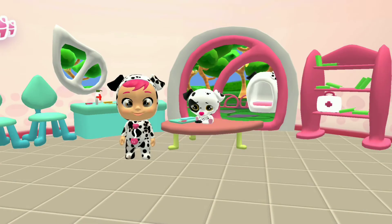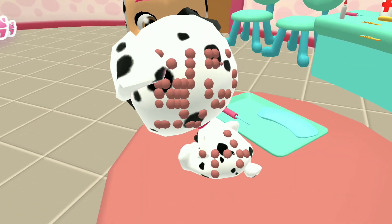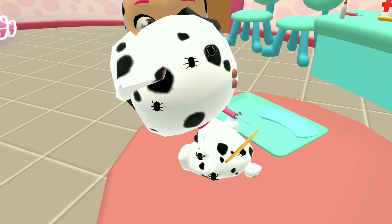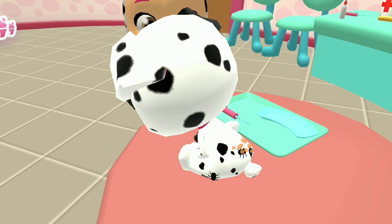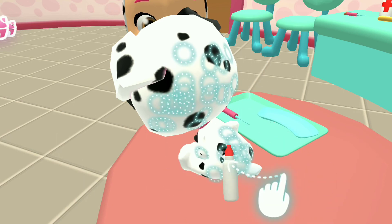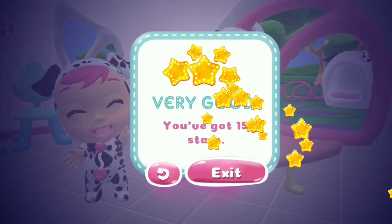Dr. Dottie, choose the pet you can't stop scratching. Let's see what's wrong. Brush spot to find out what's wrong. It looks like spot has fleas. Click on them to make them go away. Now use a protective spray so it doesn't happen again. Well done. She's all better. Very good. You've got new stars.